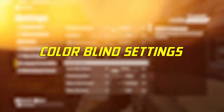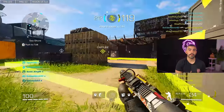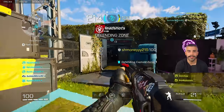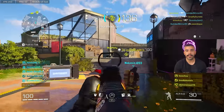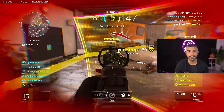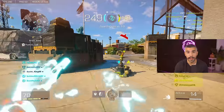Tip number nine: change your colorblind settings to yellow to see your enemies a lot easier. This is a simple change but it makes a big difference. When your opponent is outlined in red, it can be harder to track them. But when you change their color and name to yellow, the outline and name are yellow, making it visually much easier to track your opponents, see them, and even hit your shots.